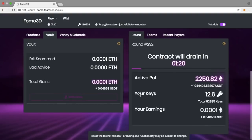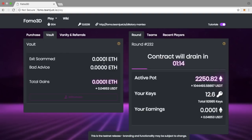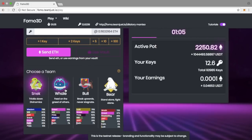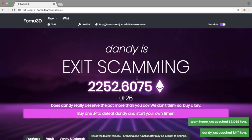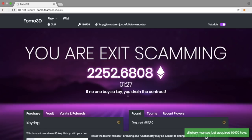From my 12.6 keys out of 92,000 total, I receive that percentage in dividends. While this is happening, people in P3D are also passively earning dividends, which is the great thing — P3D is doing nothing but still earning dividends. You can earn more or fewer P3D dividends depending on which team you use. There are four teams: Snek, Whale, Bull, and Bear. I'll make an in-depth video about these teams and how they affect the round and the ETH distribution.